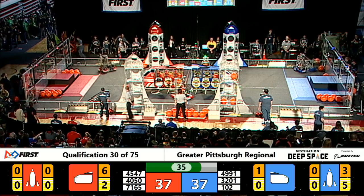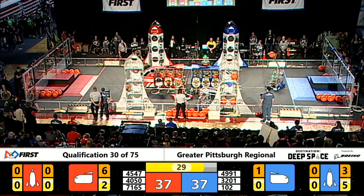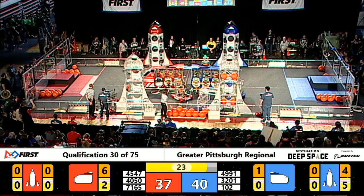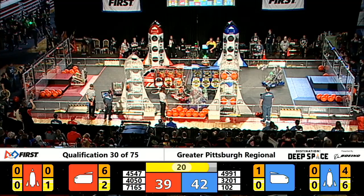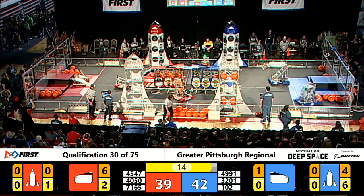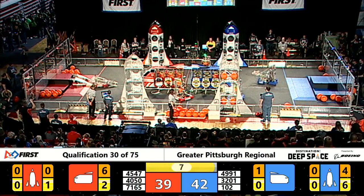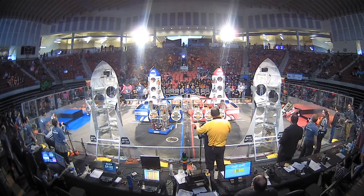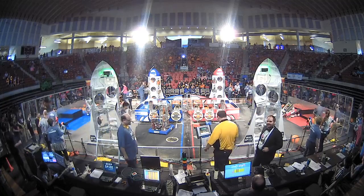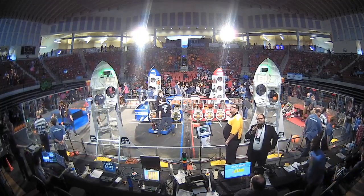The blue alliance has one more hatch panel to install and three more pieces of cargo to deliver, and they've got just about 30 seconds to do it, so they had better hustle. It's been a while since we had a fully loaded rocket in a match. 32-01 having a little bit of trouble still. With 20 seconds left, blue alliance pulling ahead 42-39 — blue alliance needs two more pieces of cargo to complete the rocket. With eight seconds left, the blue alliance invested a lot of time in that rocket.